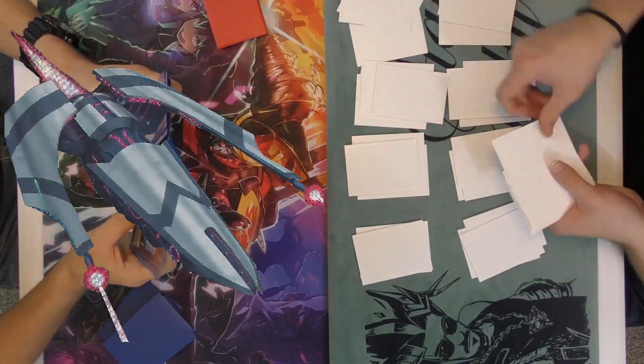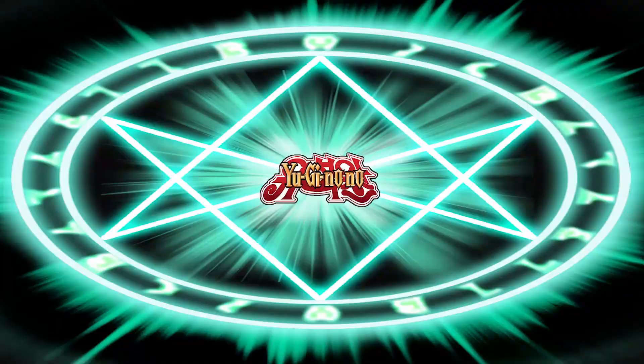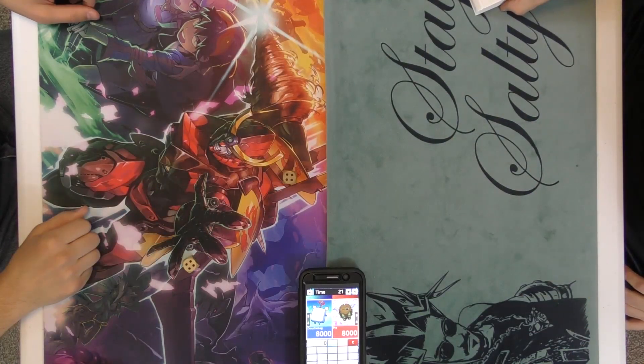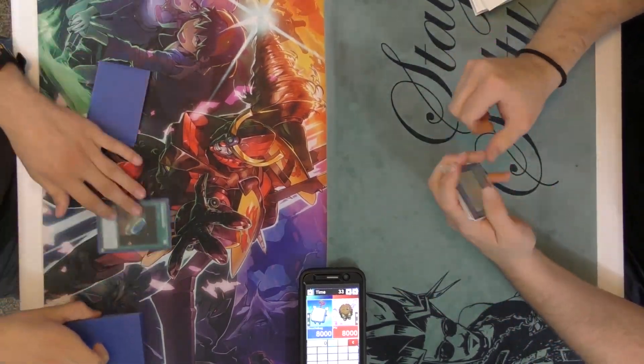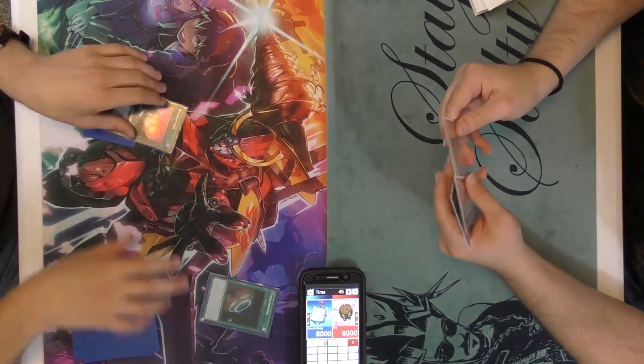Alright guys, let's see if Cosmos can redeem themselves, but this time it's going to be against Herald of Perfection. It looks like I roll a 7 and he rolls an 8, and he opts to go first. He opens up with Terraforming, searches for Cosmo Town.